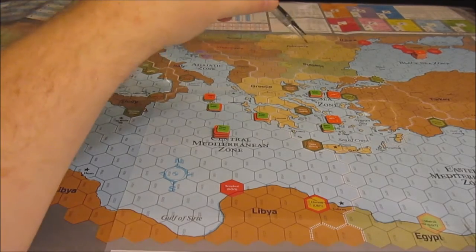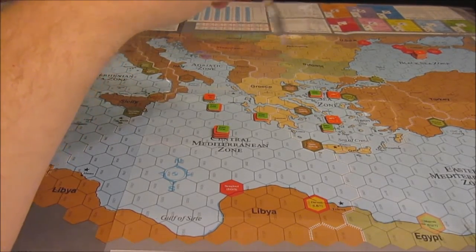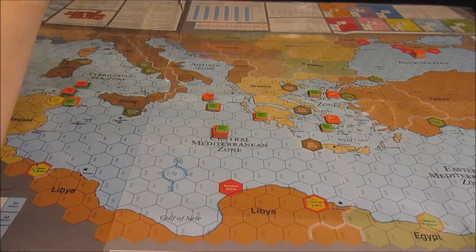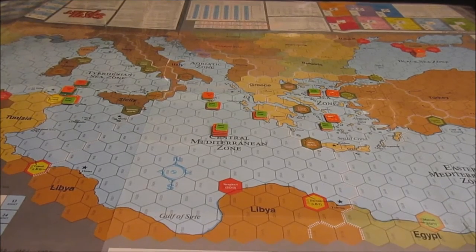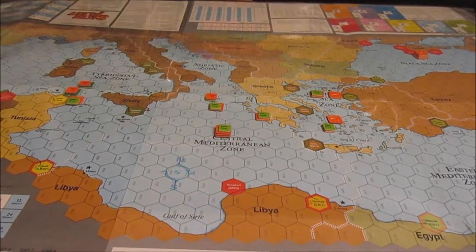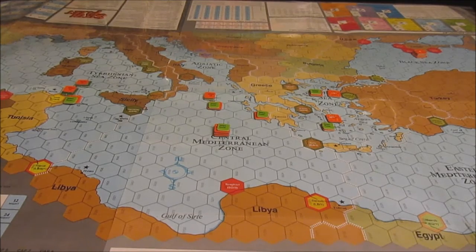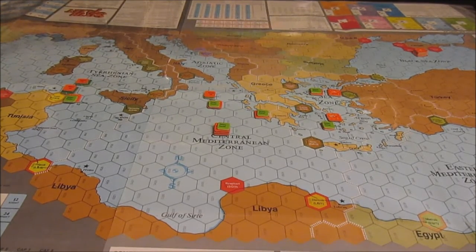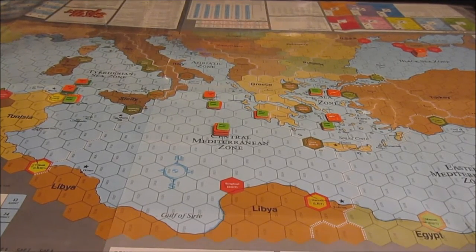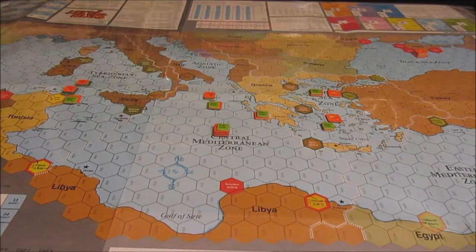If I do not lose a single ship out of the Nimitz task group and get them into Limnos or the six surrounding hexes, I get a marginal victory. If I lose one of those ships, it's a Soviet marginal victory, and there's no way to recoup that loss. Basically, if I lose even one ship out of the Nimitz task group, it's game over for the US. But we're going to go ahead and see what we can do.